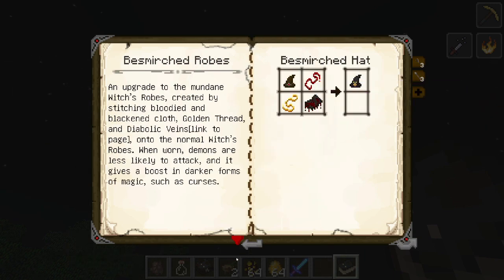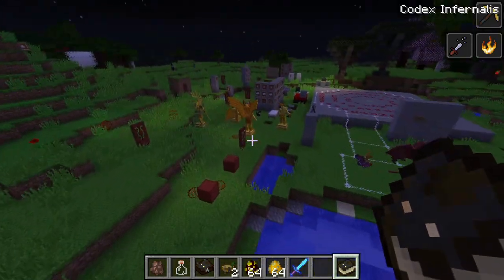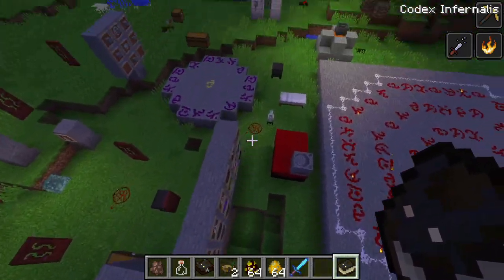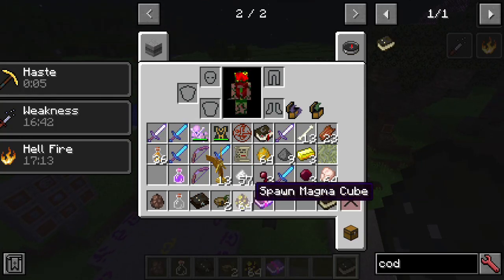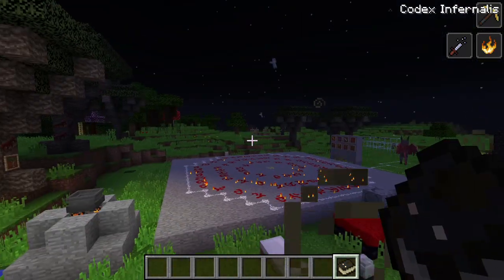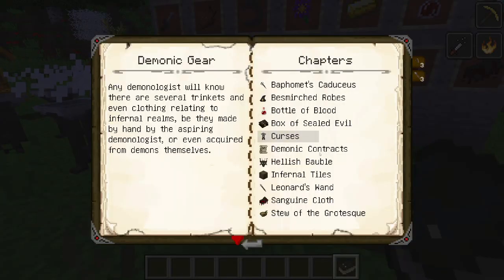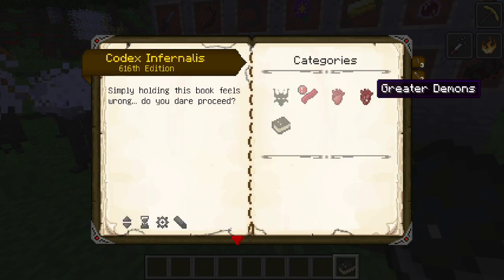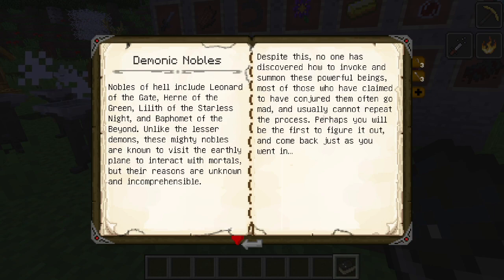Once you complete them, there are several items as well, like the hellish trinket — things you can only get through trading with demons or opening that box. Now, the most interesting thing from the demons is summoning the big guys. Take out the old Codex Infernus and look into it. The lesser demon trading was a little difficult, but I want to summon some greater demonic nobles.